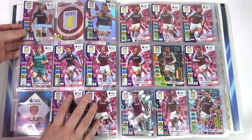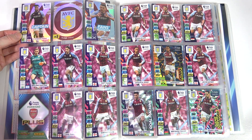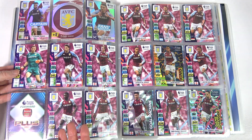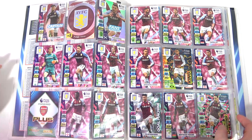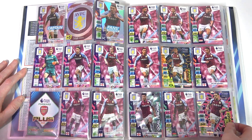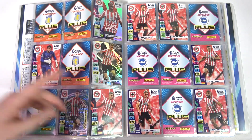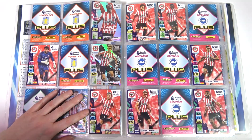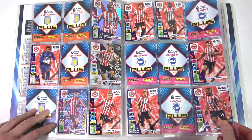The cards do kind of line up, which is cool. There's a pattern across all three cards with the circles overlapping. A little bit of a spoiler alert - we do not have a complete team yet. Some are pretty close, like one where we only need the one card, but some are just a bit terrible. Brentford - we need eight cards, which is not actually as bad as I thought. We do have two of the inserts, though we still need all the base cards.